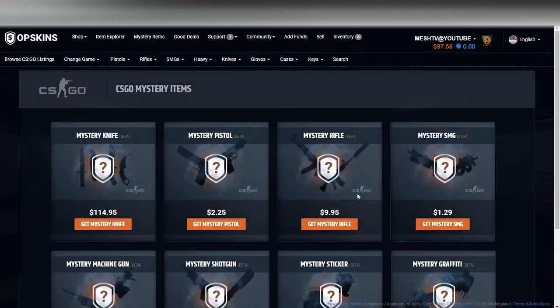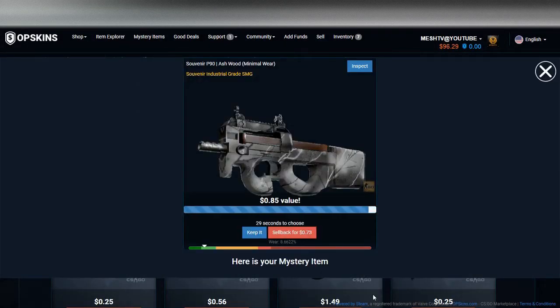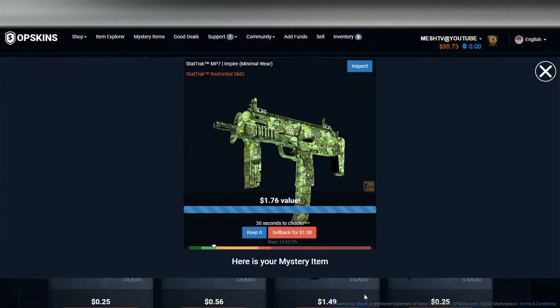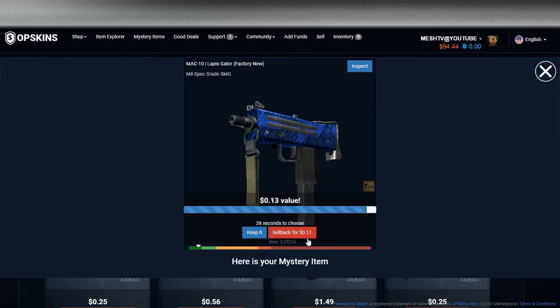Let me refresh this page real quick. Now we're doing the SMGs — we'll go to stickers, pistol, and then rifle. SMGs can actually get a little pricey; 77 cents at low, $1.29 at high. We got a Souvenir Ashwood — going to sell that back. Let's do a medium one. We'll keep this one. Let's do one more high — not that good.